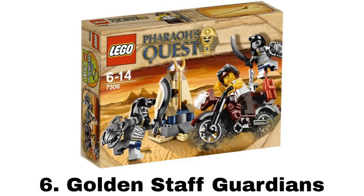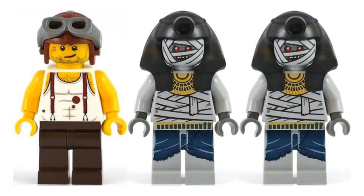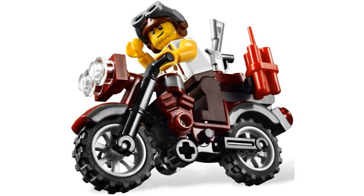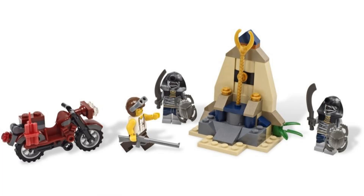Number 6 is Golden Staff Guardians. It comes with 3 minifigures: Mac McCloud and 2 Mummy Warriors. This is one of the smaller sets in the theme and the main build isn't that interesting. It's a small temple with a staff and it also comes with a cool motorcycle. This isn't a bad set and it's a good starter set for the theme, but there's just nothing too special about it.